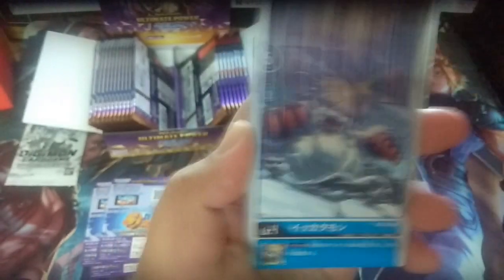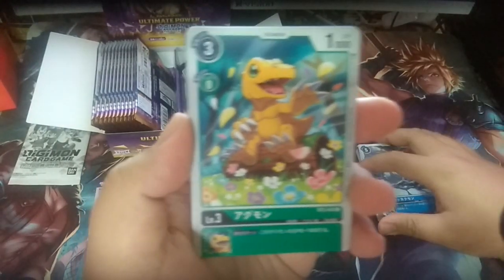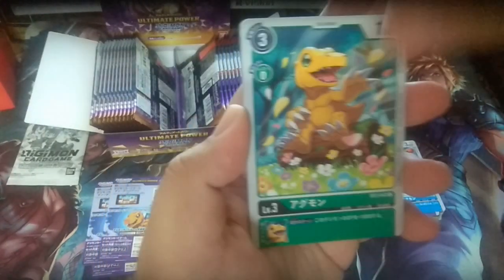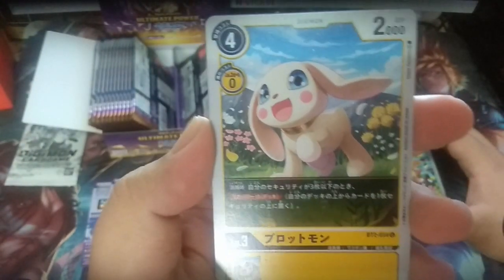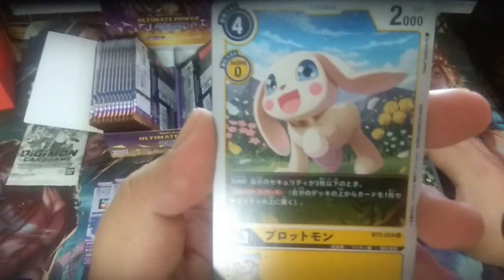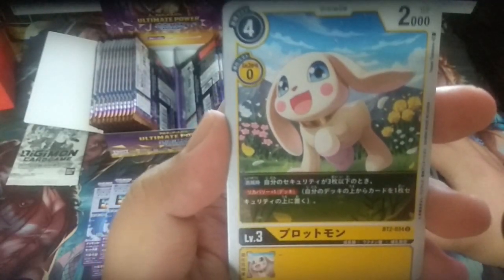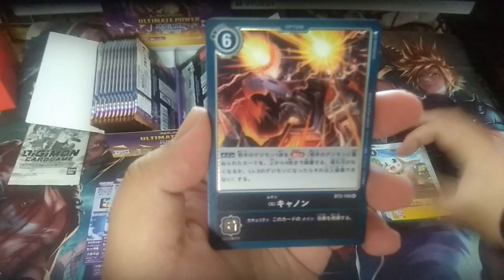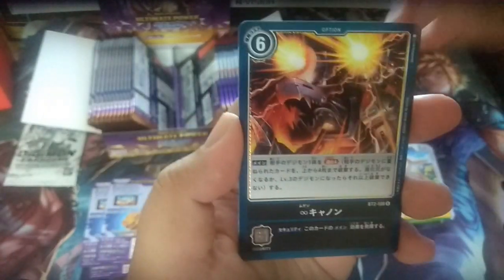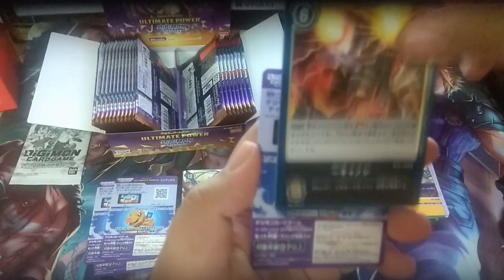Next is Wizardmon, Ikakumon, Agumon Green, and Salamon — also a good card. When you're at security 3 or below, you gain security plus 1 when this card is destroyed. Then next is Infinity Cannon, the Digivolve 2 and Digivolve 4.